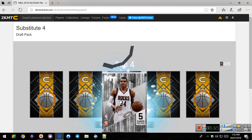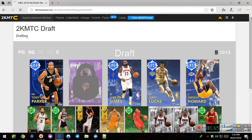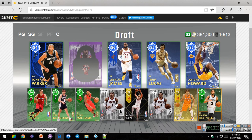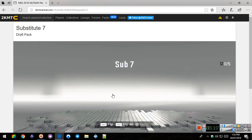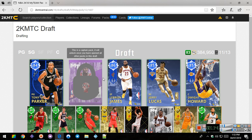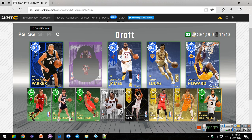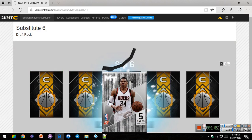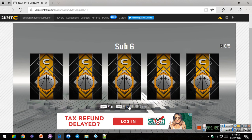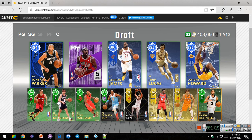Next pack, let's try to get a small forward or a power forward. Robin Lopez - don't even need you. You're not even a very high overall. Give me some blue! Jrue Holiday - just great. Keep giving me these, I'll be so happy. He's a point guard. I only have one small forward and one power forward. Our green is a point guard - just why.